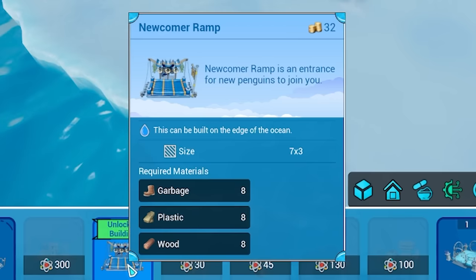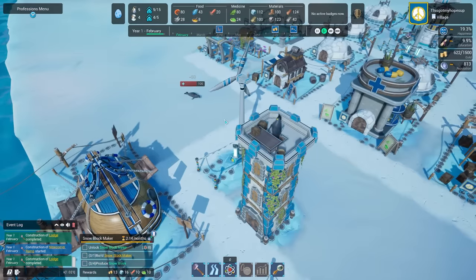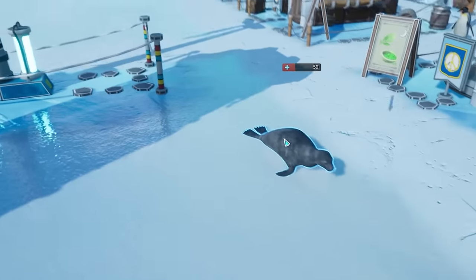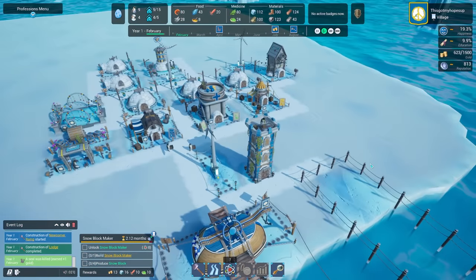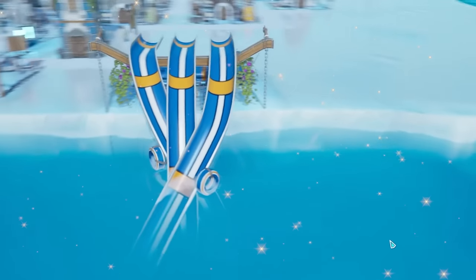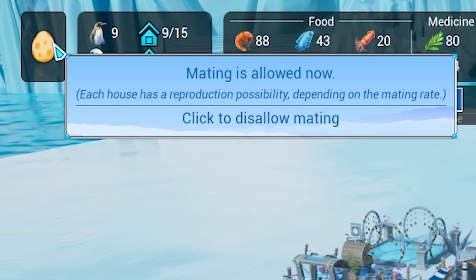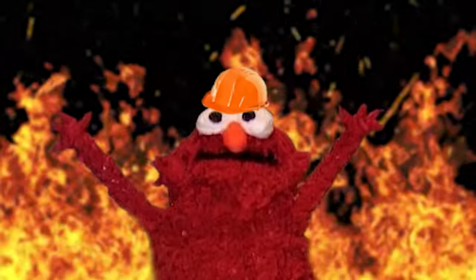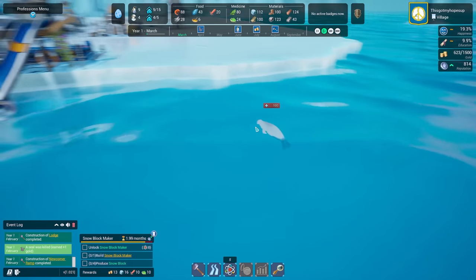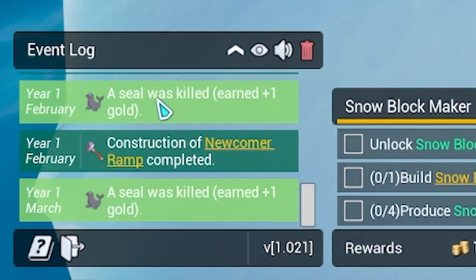The newcomer ramp is unlocked - costs eight garbage, eight plastic, eight wood. We've still got quite a lot of everything remaining, so let's shove that over there. They're attacking the seal - go on Susan! One more hit and the seal is down. Boosh! Glad it disappears and doesn't just stay there and rot. The newcomer ramp is being built, and two new penguins are coming in three months. I also have a button to allow or disallow mating - I can become the Chinese government! Every time we deal with a seal we gain a little bit of extra gold.